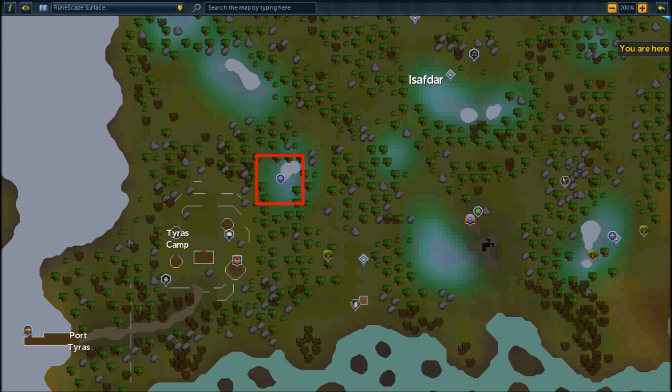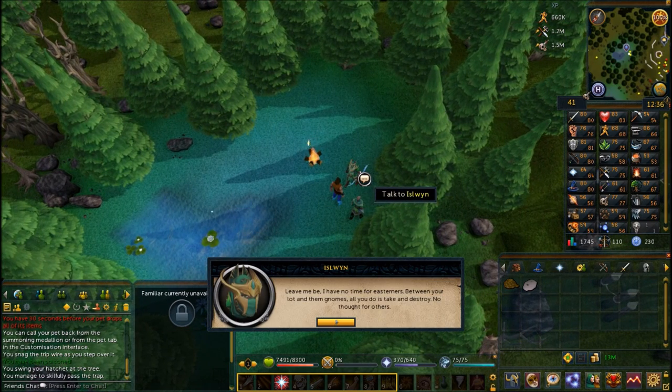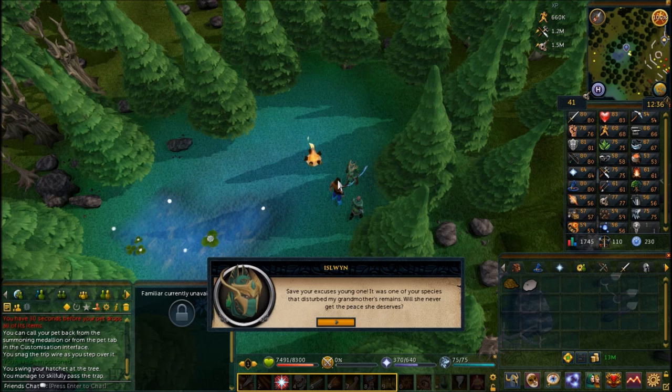You can begin the quest by speaking to Izlewin, who's just west of the lodestone in Isafdar. You can get here by going through the dense forest, stepping over the tripwire, going through another set of dense forest, and then stepping over the final trap. If they aren't here you're going to have to wait up to five minutes for them to appear — they are Roving Elves, so they come and go from this area about every five minutes.